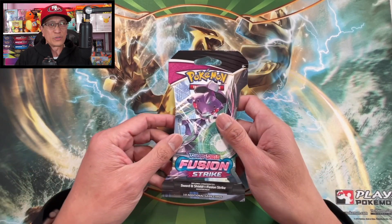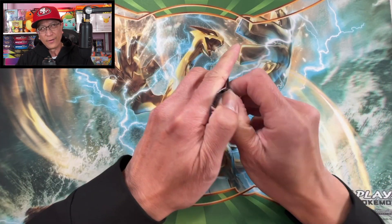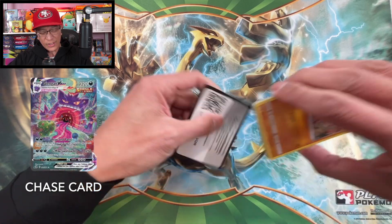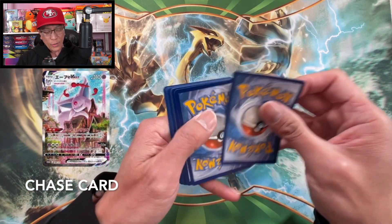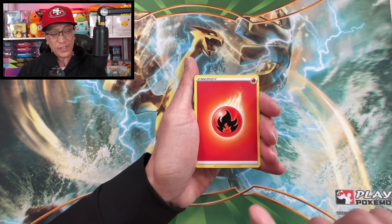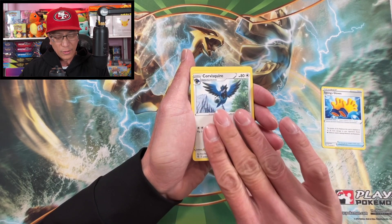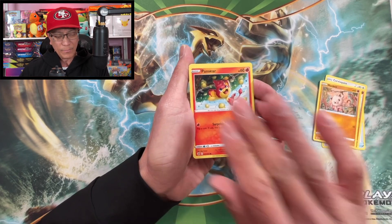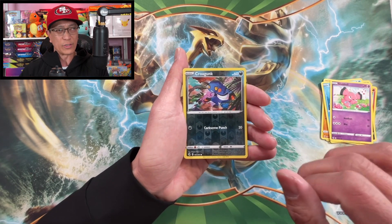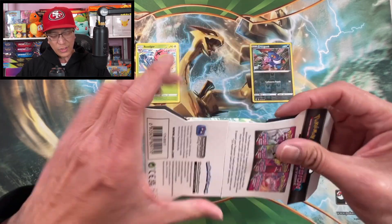I'm still on the hunt for those awesome chase cards — I'll show the chase cards here on the screen. Starting out with Fire Energy, Spongy Gloves, Corvisquire, Sandslash, Mankey, Pansear, Crow Gunk, Arcanine, Snubbull, another Crow Gunk — that's a reverse holo. Axew, Axew regular rare. First pack in the books, here we go.